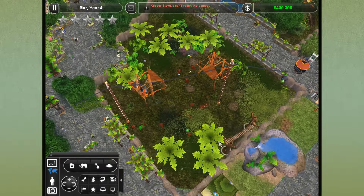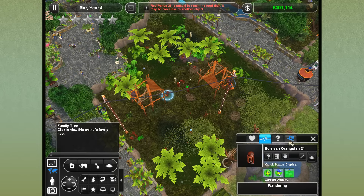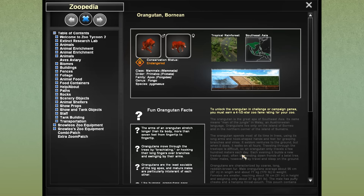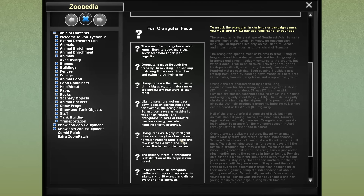We could probably adopt out at least half of the orangutans, which would not only make some money but make them happier by shrinking their family sizes. I'm not sure what size orangutan groups normally are in the wild. Oh, we have a pregnant orangutan over here! Let me check the zoopedia — they are highly intelligent observers. They have been known to watch humans untie a boat and use it to row across a river, then repeat the behavior themselves. Orangutans using boats — I know they're super intelligent, but that is really cool!